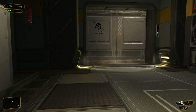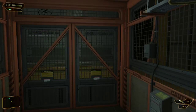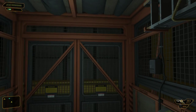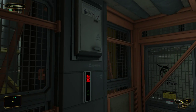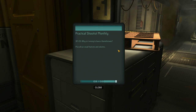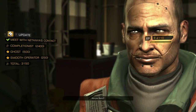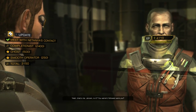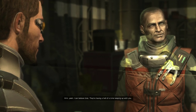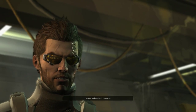Let's go meet up with this Quinn person that Kightner told us about. We've got an e-book down here — Practical Shooters Monthly. We've actually read that one before when we met up with Isaias the second time and prevented his suicide. Are you Quinn? Yeah, that's me. Jensen, is it? You weren't followed, were you? Not that I'm aware of. Yeah, I can believe that — they're having a hell of a time keeping up with you. I intend on keeping it that way.